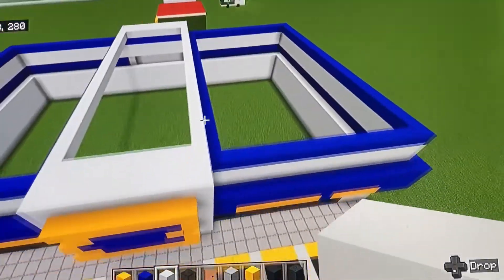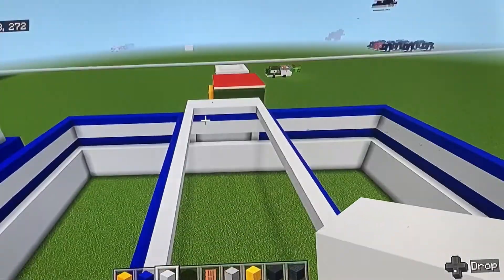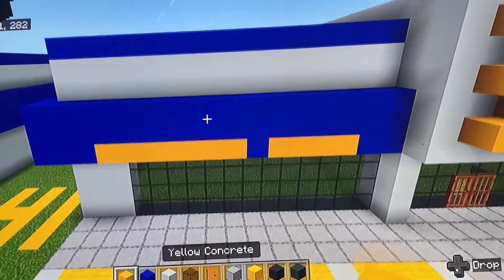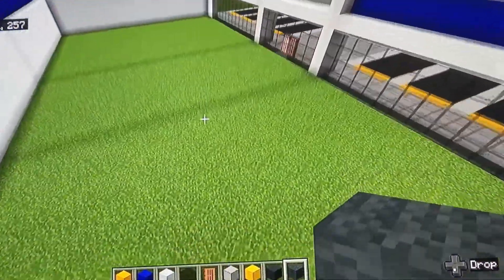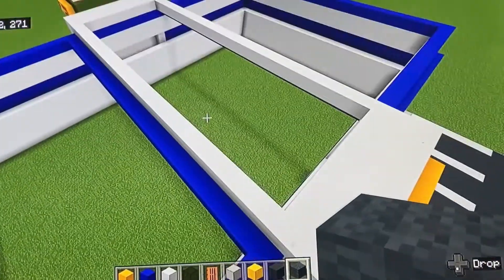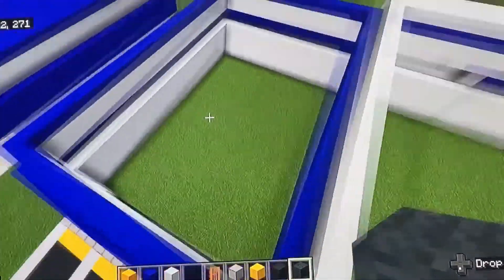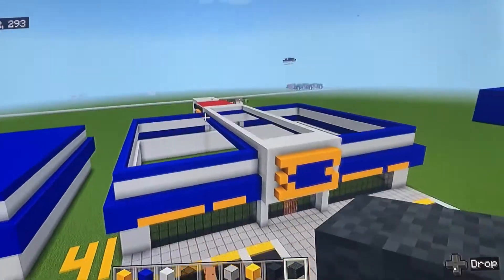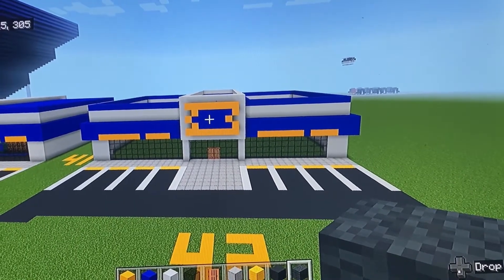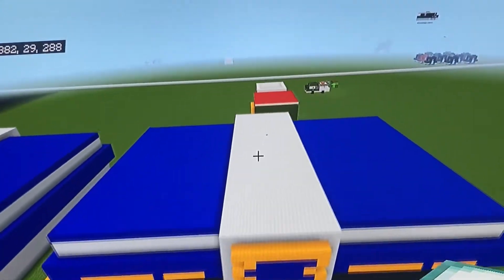Your last step to finishing the outside is to fill the middle part at the top with white concrete, fill the sides at the top with blue concrete, and completely dig out the entire floor grass and put gray wool. Once you have the roof sealed and the floor filled in, we'll move to the interior.